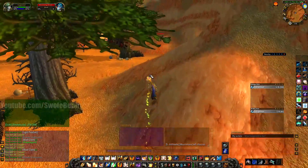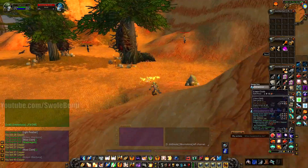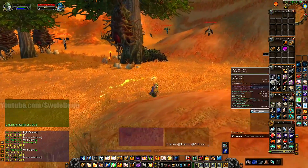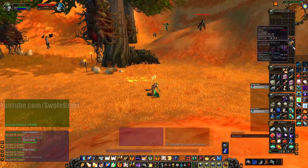We've been at this about six minutes now, and look at that — linen cloth too, that's another one, that's like 60 silver easy. Right there that's three gold. We're up to like five-plus gold. We got some other grays and greens and stuff.